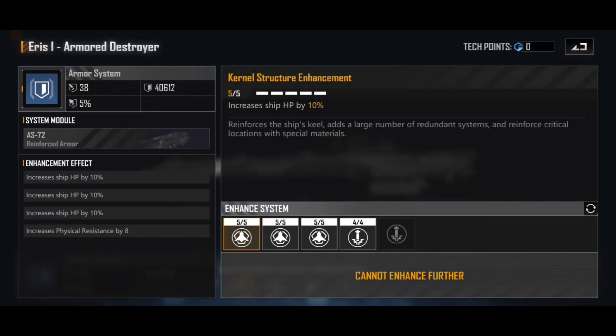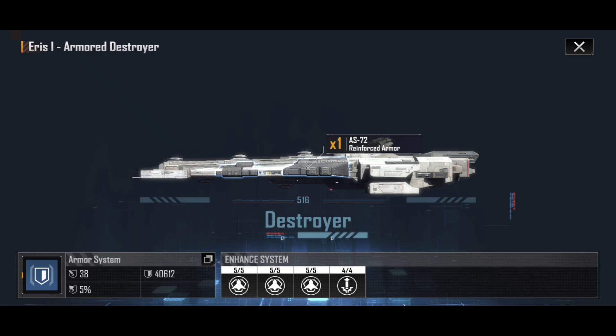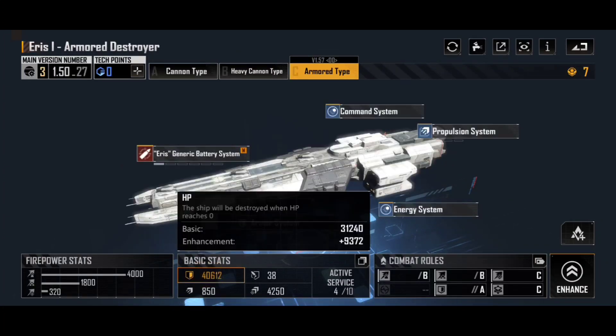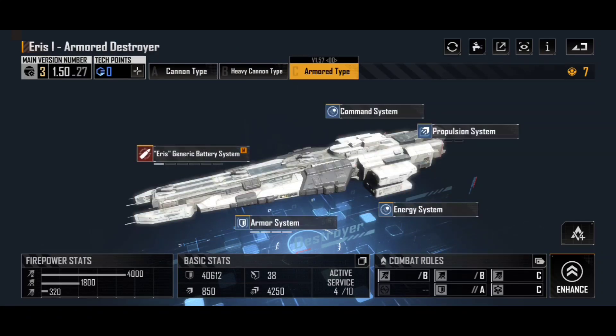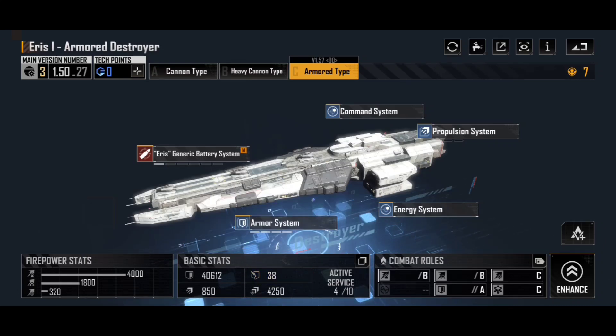Under the armor system, I've gone for full upgrades of increasing ship HP and physical resistance. I'm sitting at 38 physical resistance, but you could theoretically take this to 46, which does a lot of damage reduction to incoming projectile firepower. The Armored type has significantly more armor starting at 31,240 compared to the Cannon type's 27,960, and I've upped that to 40,612 with 38 armor — really, really powerful. It means you absorb a lot of the shots that hit you, and thanks to evasion, not a lot of shots do.